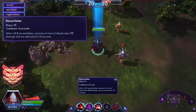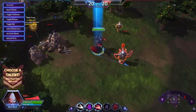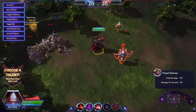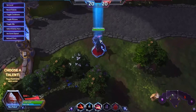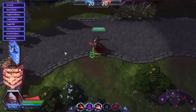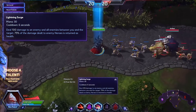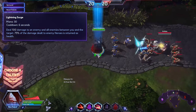Alarak's first ability, his Q, is called Discord Strike. As you can see in this triangular shape, you get to pick targets all around you. After a short delay it hits the target, and the key functionality is that it silences targets for one and a half seconds after being hit by it.